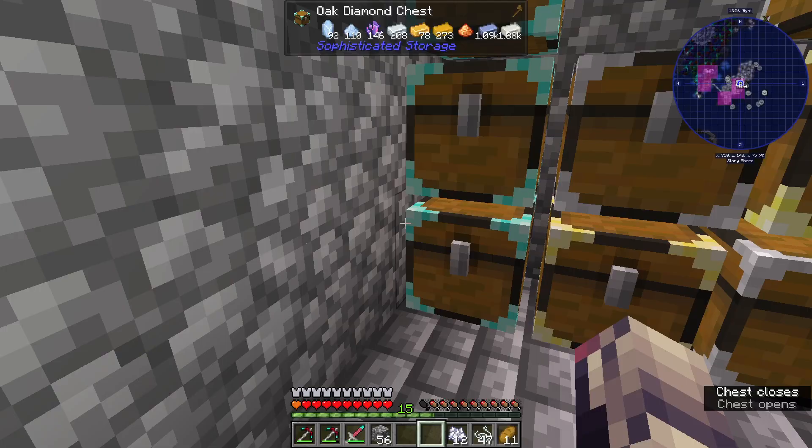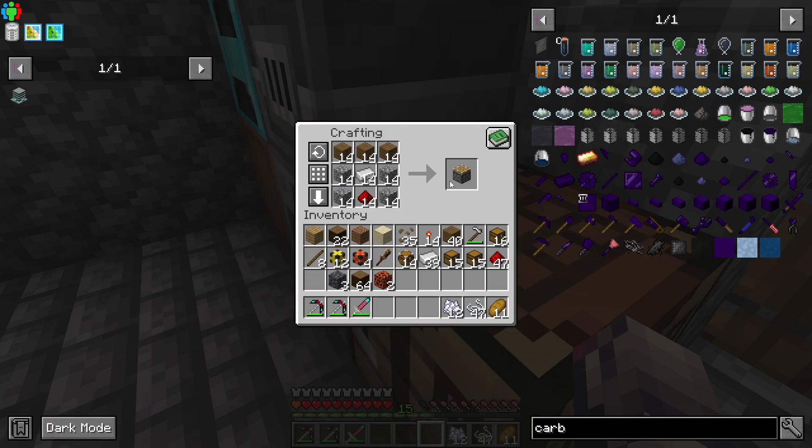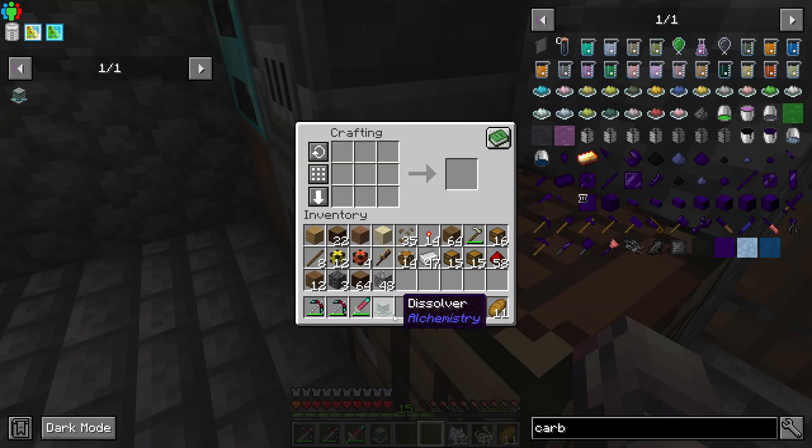So we need some more magma blocks, we need a couple of pistons — one, two — and then that's another dissolver.